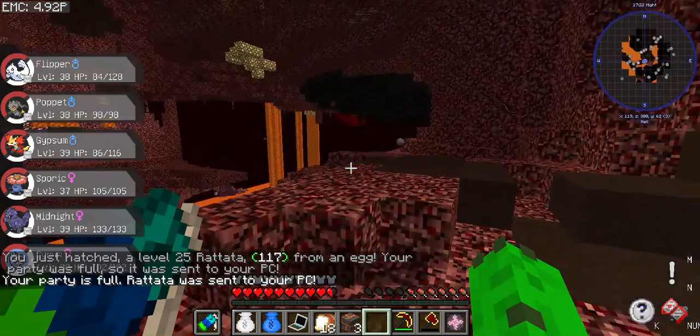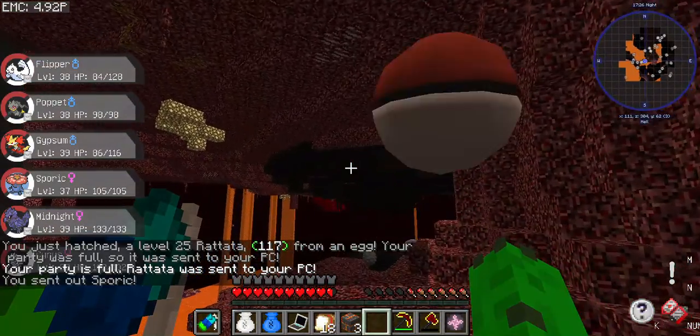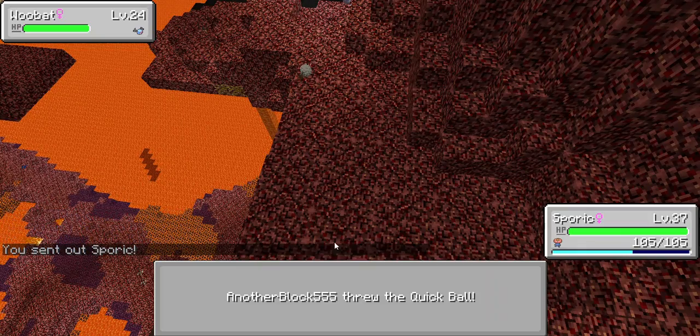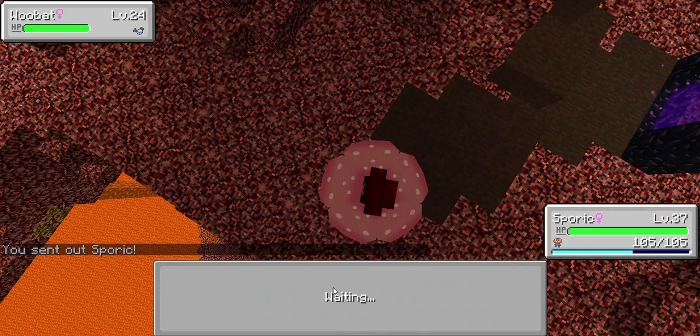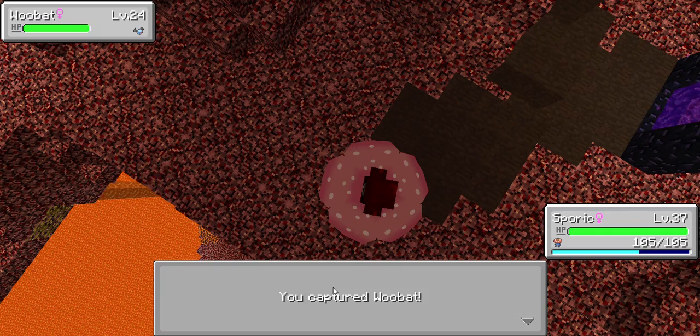Come here, Woobat — you're going to be my new friend! I actually want a Woobat. A quick ball and done. I think Woobat's kind of cool. I also want the Noibat — I think it's called Noibat. That would be really cool — it's a flying Dragon type.